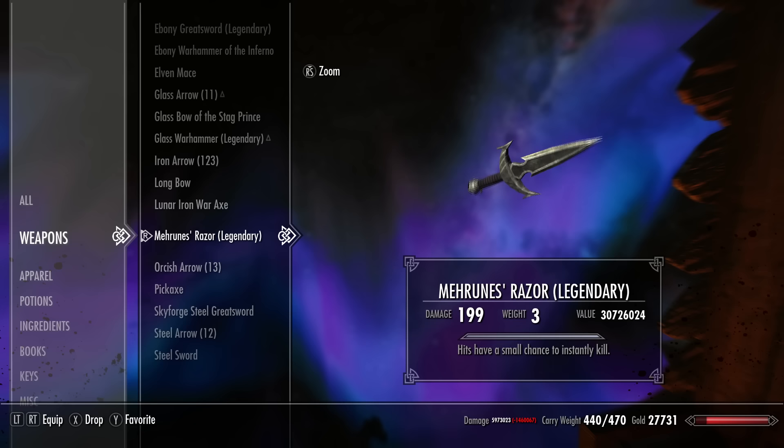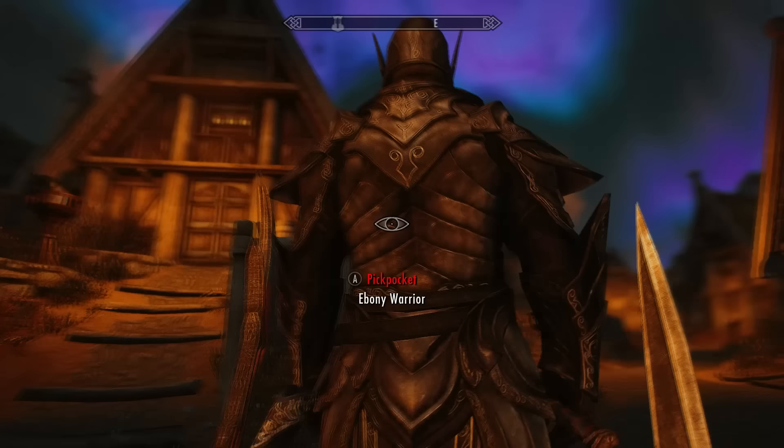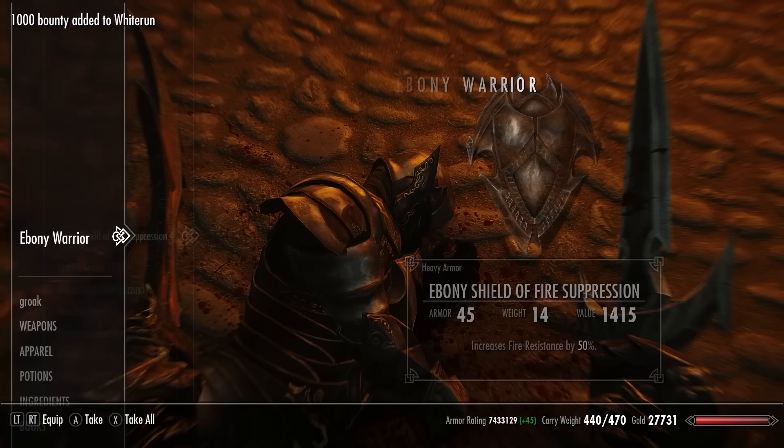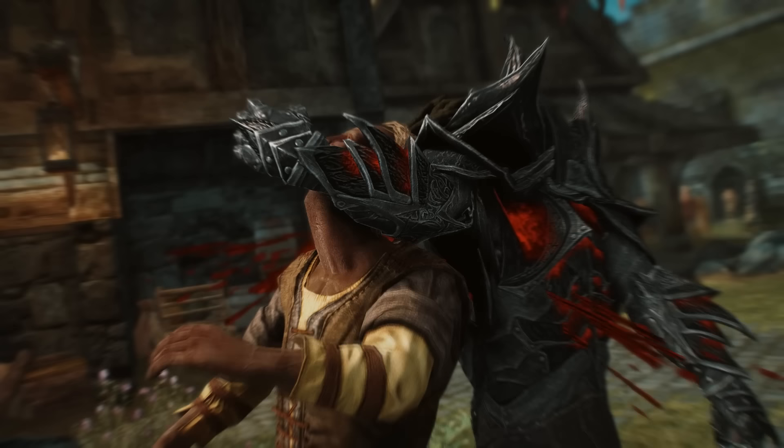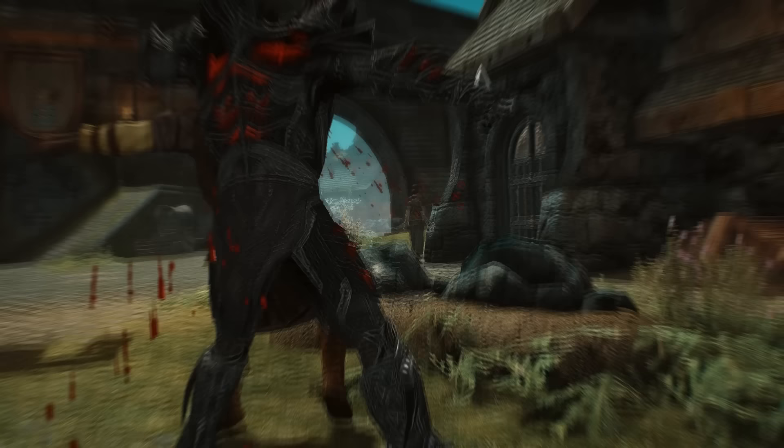What's up guys, my name is ESO and welcome back to the channel. In today's daily video guide I will be showing you guys how to get the unique one-handed dagger, Mehrunes' Razor. One of the coolest looking weapons in Skyrim that has the potential to instantly kill almost anything in the game, like a dragon, giant, or the Ebony Warrior. It is of course a Daedric artifact that you need for the Oblivion Walker achievement or trophy. If you want to get all the other Daedric artifacts, make sure you check out my full location playlist in the description, or subscribe to the channel.